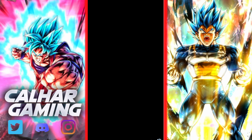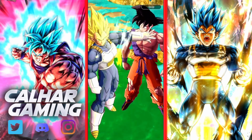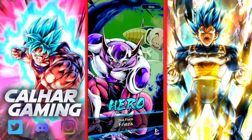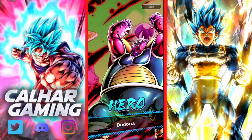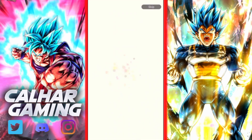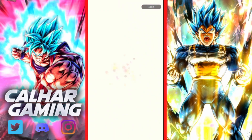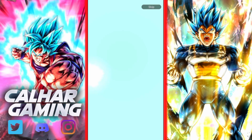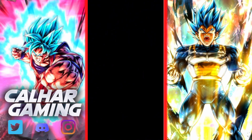Not too bad overall - they are free summons so you really can't complain. We've got a sparking in there - we'll skip through the Vegeta. Like I said, if you are relatively new to the game, this is a good way to start out your account, having all these free summons just for logging into the game. Here's our sparking - Future Gohan. I'm pretty sure I don't need it but it is still a very good bench unit with all their health and things.